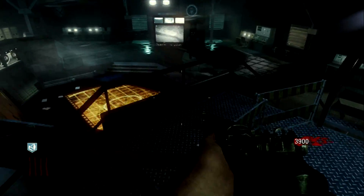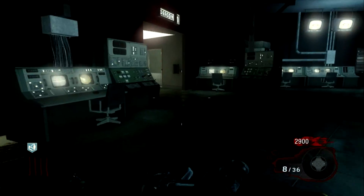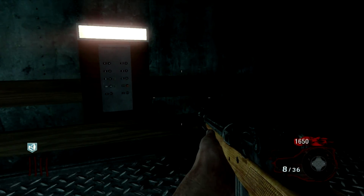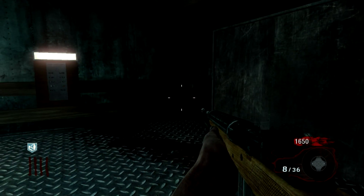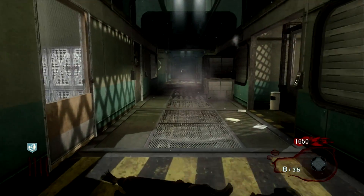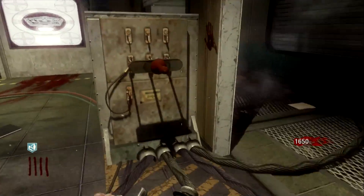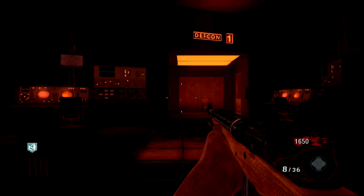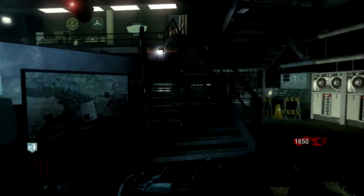You're gonna want to come over here and open the door here, and then here too. Then you're going to go downstairs, and right around here there's a switch — you're going to hit the switch. That brings me right to where I need to be, so that's good.